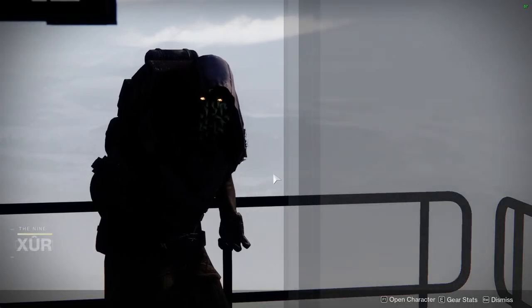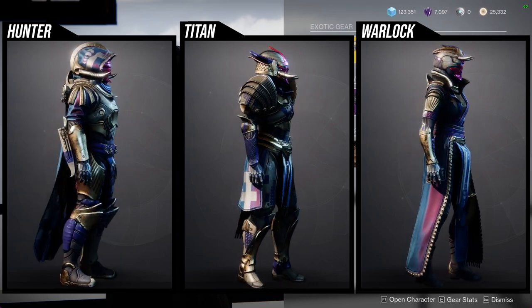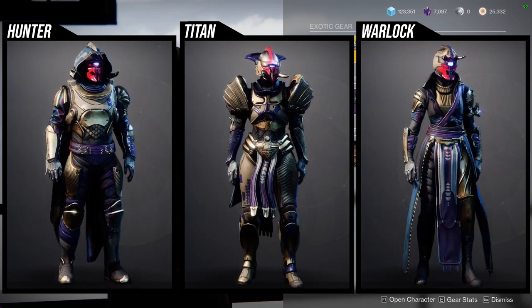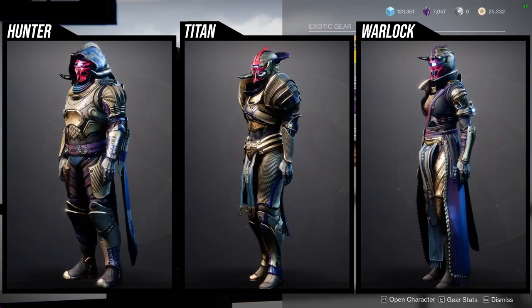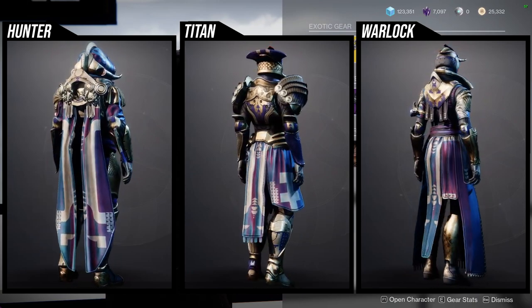In the hangar, the vendor is currently selling the Season of the Risen armor set — an old set that came out during Witch Queen, which is a whole expansion ago. Either way, this armor is really cool and I'd definitely recommend people pick it up. Here are the armor sets for all the classes — I definitely like a lot of the pieces.